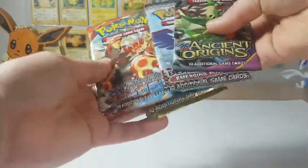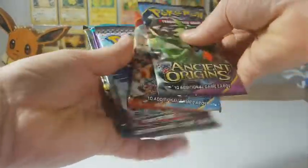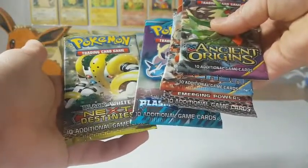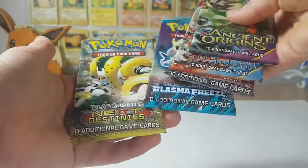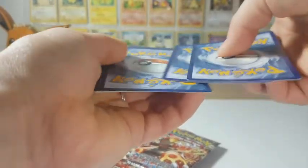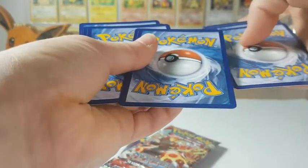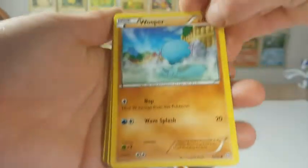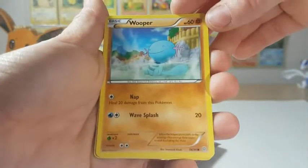So I think we're gonna go with Ancient Origins, Primal Clash, then we'll do Emerging Powers, Plasma Freeze, and then Next Destinies. Like I said, this is gonna be completely new to me, so that's really exciting. And I'll give you guys some of the code cards from this one. I think it's three and two — I'll try that because I haven't opened these, so I don't know the actual card trick.